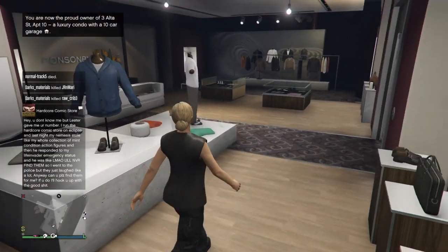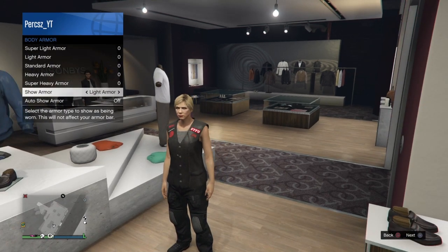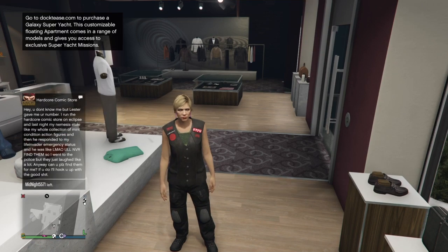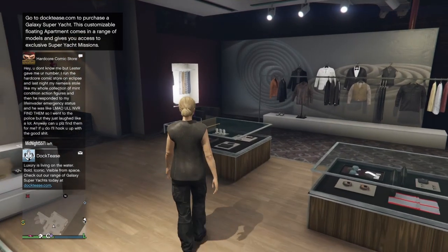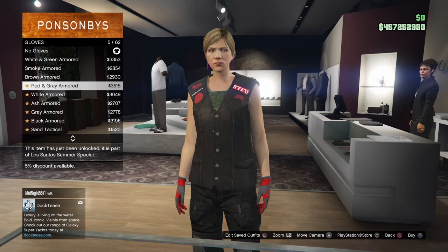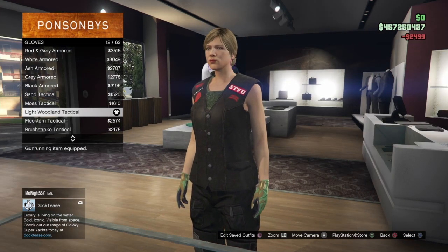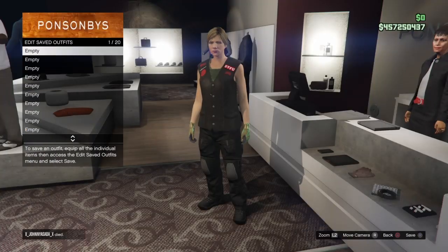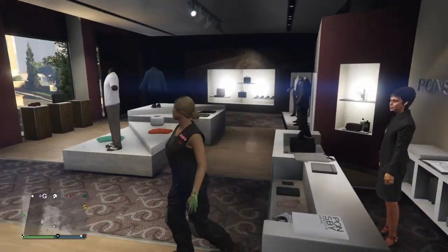Once you equip that, before going to the glove section, bring up your interaction menu and put on the heavy armor. Then make your way over to the accessory section, go to the glove section, and go to number 12 which is the woodland tactical gloves. A lot of the numbers for the components have changed because of the new update - they used to be number 4 but now they're number 12. Once you've equipped them, go ahead and save the outfit to the first slot - I'm naming it 'tron top' because it's for merging the tron top.